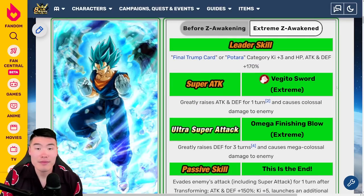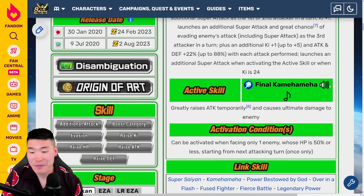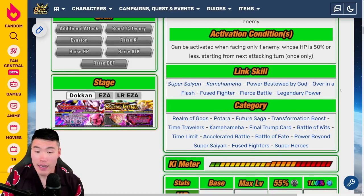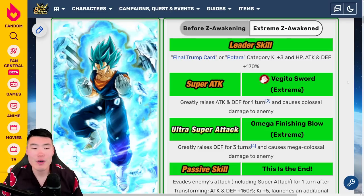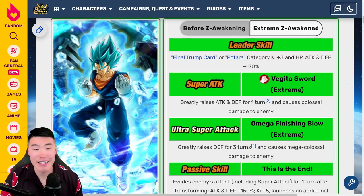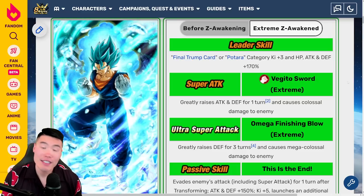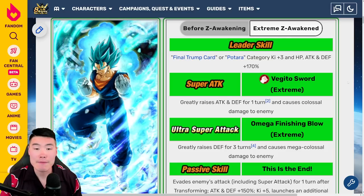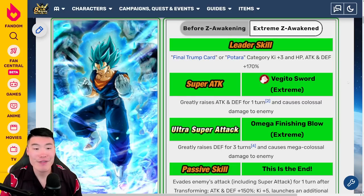Crazy damage output, just like before but even more so now, and a lot more defense as well. Final Kamehameha remains the active skill, new links include Super Saiyan and Kamehameha, same categories. As much as it hurts me to say, I do think Vegito is still better than Blue Gogeta — Gogeta has better animations, let's be honest, but Vegito is just the better unit kit-wise. And that's okay, because if you have both, you just run them on the same team and they both go off, and it's a great time.